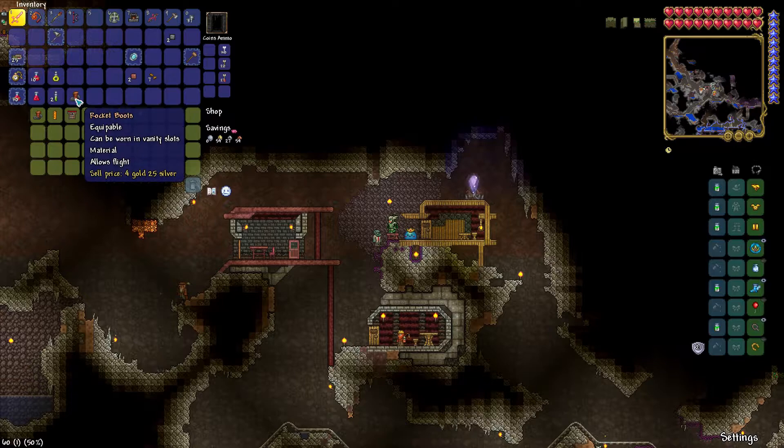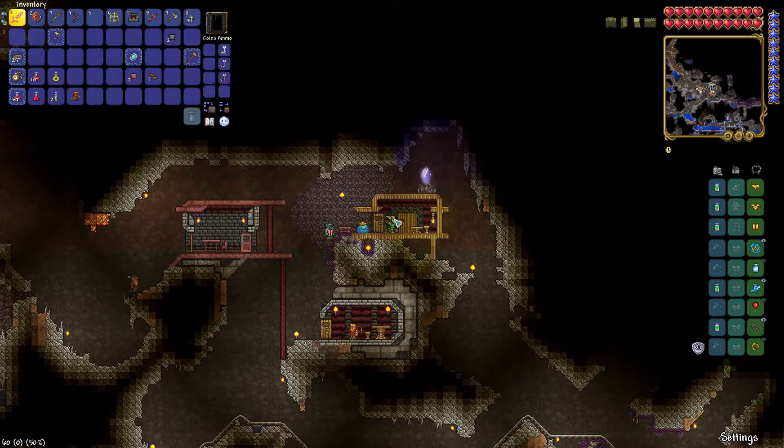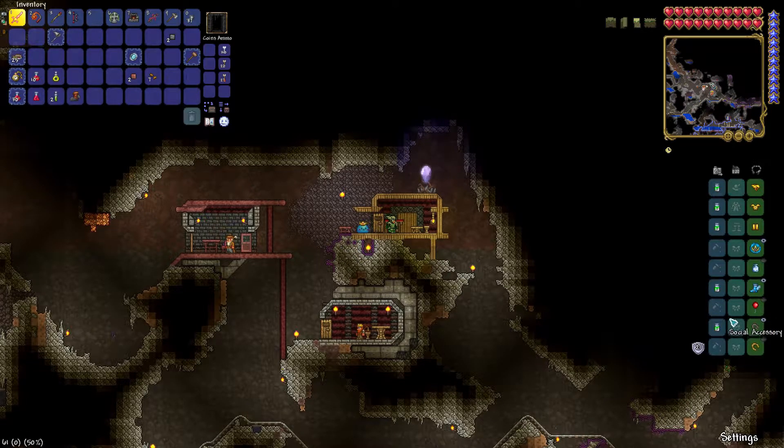Anyway, I want these rocket boots, thank you. And I want this tinkerer's workshop. I'm going to put this down in here just to keep the theme right and I want the towns to have their own purpose. What I'm going to do quickly is just combine all my accessories and then we're going to go back up to the surface and see what other accessories we can have on as well. I'll be back once I've finished doing that.